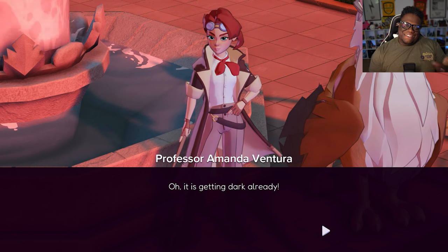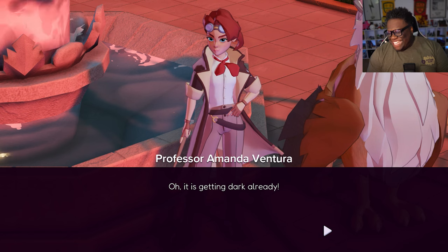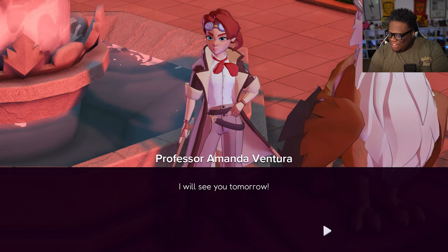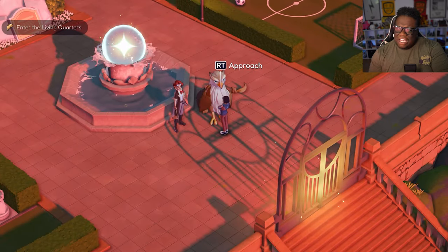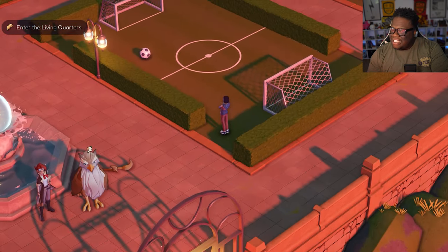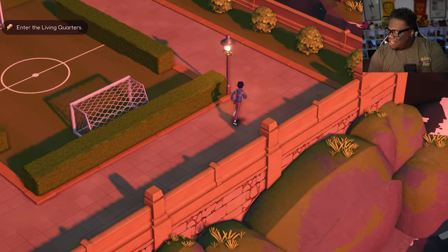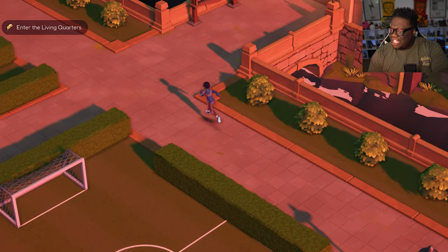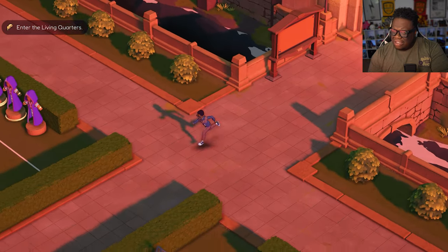Yo Merlin, it's your boy — you already know who I am. It's getting dark already. Let's go straight to your room in the living quarters. See you tomorrow. So I'm going to my — enter the living quarters. This is gorgeous. We got sports over here — looks like we got soccer, or football depending on where you are in the world. We got a nice little river around.